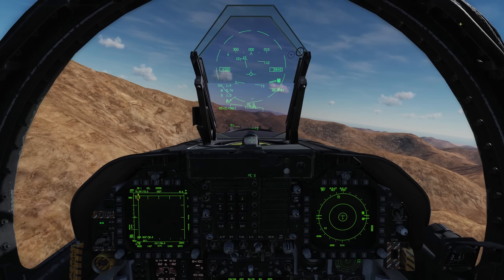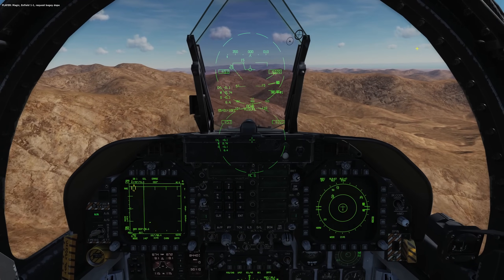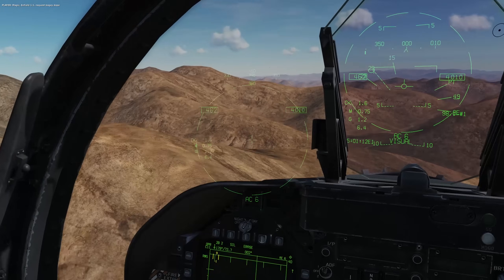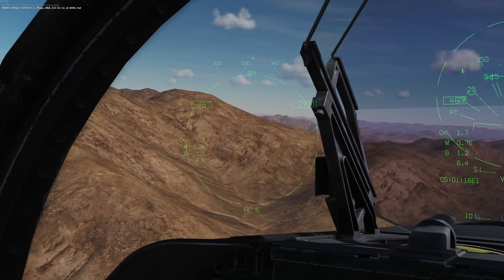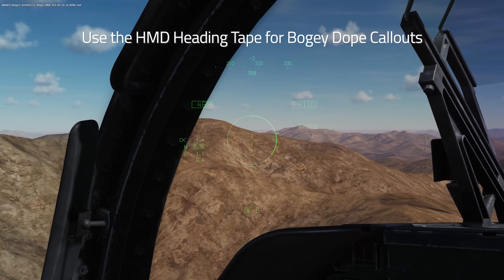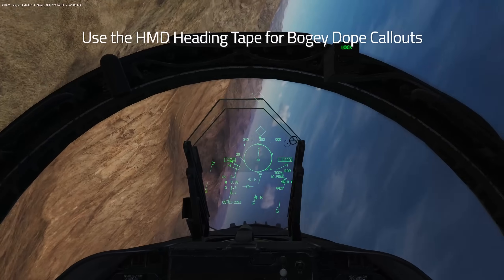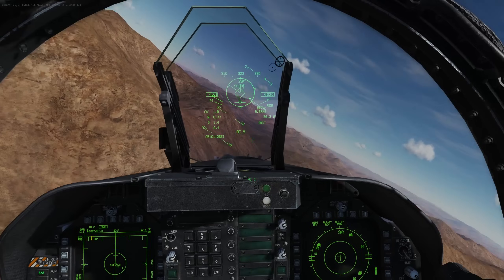Here we are in a multiplayer server and I'm going to demonstrate using the HMD. I'm asking for a bogey dope and looking for missile launches — there's a splash right there. He gives me 321 for 12, so I put it in LHAQ mode and try to find the target. I lock up a target in LHAQ mode, put the nose on him, and Fox 3 at him.